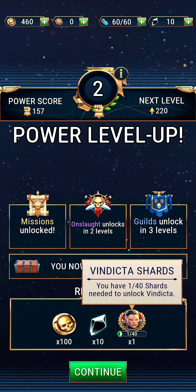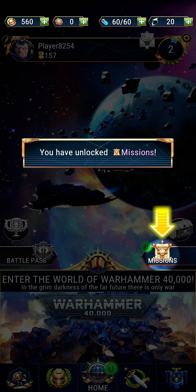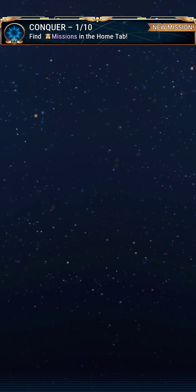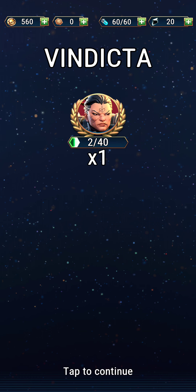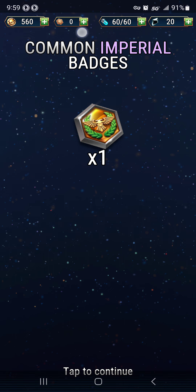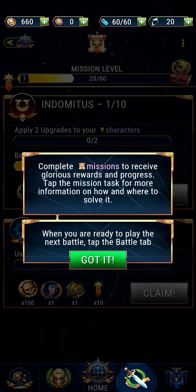It looks like I got a new character. So we'll continue here. I'm not sure what all those things were, but we'll figure them out. And missions — so we claim this and get points. Complete missions to receive rewards and progress. When we're ready to play the next battle, go to the battle town.